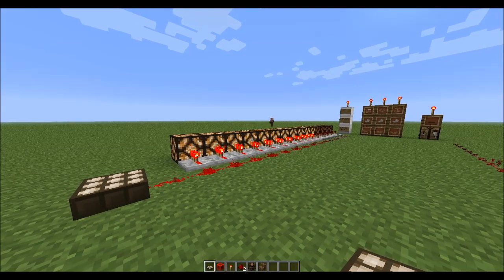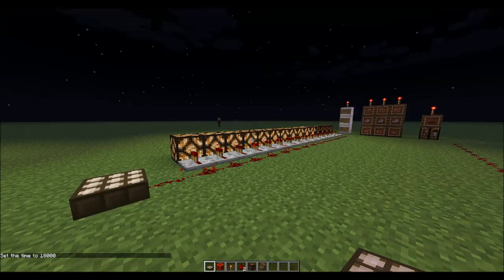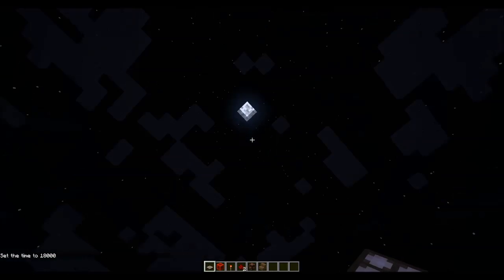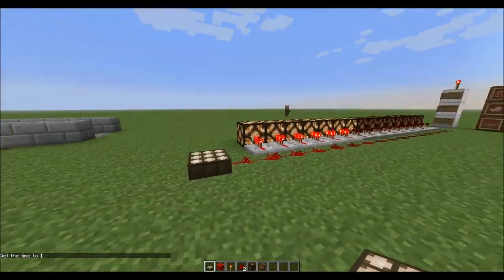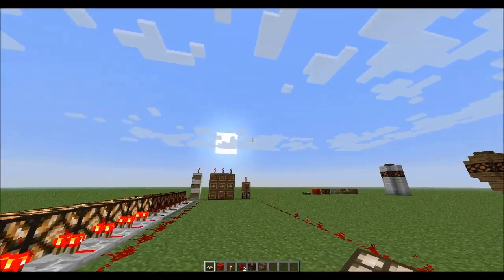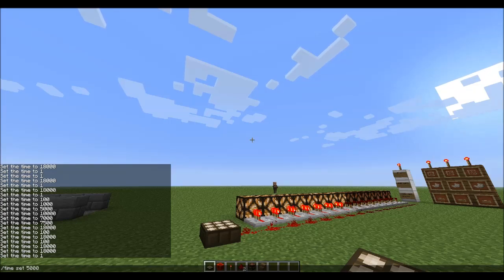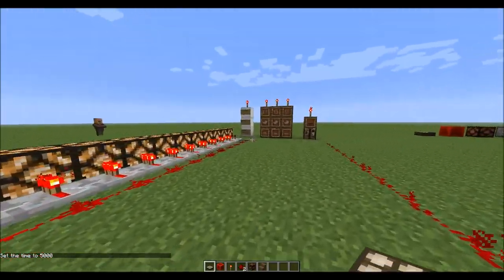For example, if I set the time to 18,000 — which is night — all of the redstone lamps turn off because there's no light reaching the sensor. If I set it to time set 1, which is the very beginning of day where the sun is just rising, it only powers about half the redstone because the sun isn't directly above. At around time set 5,000, the sun is almost directly overhead and all the redstone lamps are completely powered.